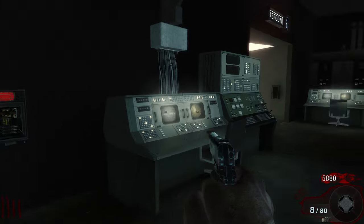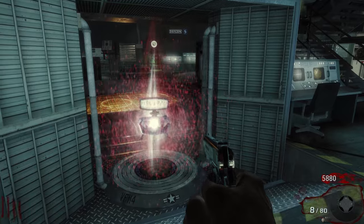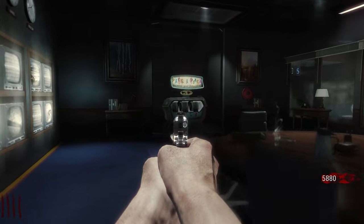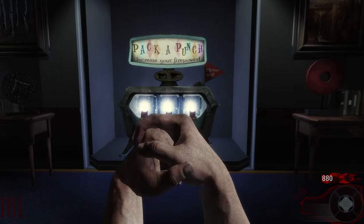Once you've activated all the defcon switches and got the defcon level to defcon 5, come to the middle of the room and you should notice that the teleporter will now have a picture of Pack-a-Punch on it. Once you walk into the teleporter you will be teleported straight into the Pack-a-Punch room, where you can walk over to the end of the room and Pack-a-Punch a weapon.